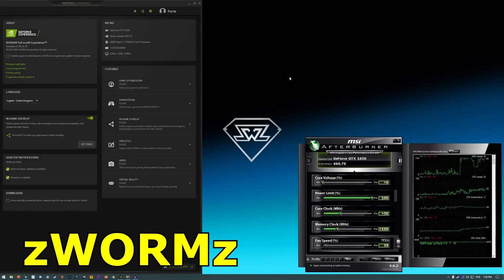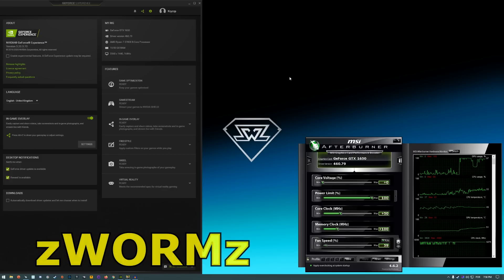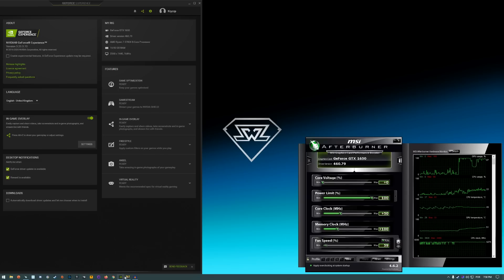Hello guys, Chris here and welcome back to another video. In this one I'm gonna be testing the GTX 1650 in Cyberpunk 2077. This is the Gigabyte Mini ITX OC model. I'm running the latest NVIDIA drivers 460.79, it's overclocked out of the box and I pushed it just a little bit further. I'm running it with a Ryzen 7 3700X and 16 gigs of RAM.